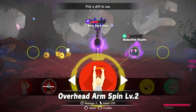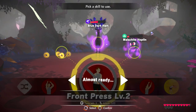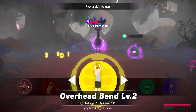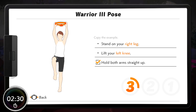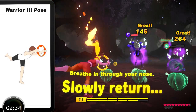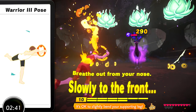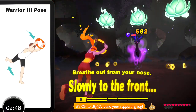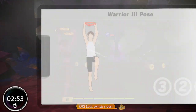Okay! Let's select a skill! Warrior three pose. Warrior three pose. Bend slowly. Slowly return to the starting position — it's okay to slightly bend your supporting leg. Okay, let's switch sides. Don't forget to switch legs.